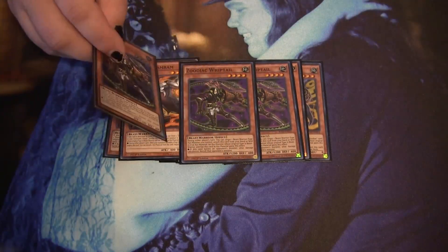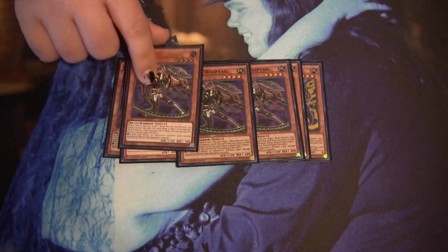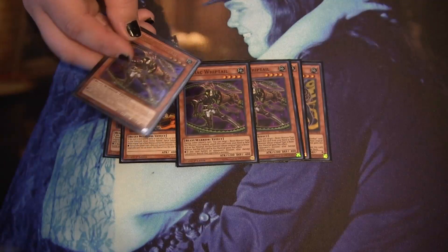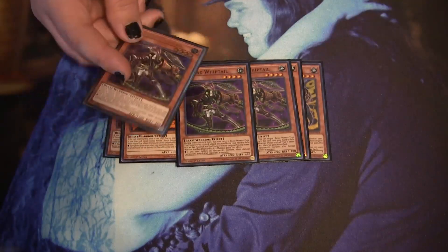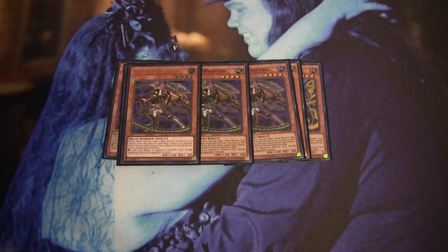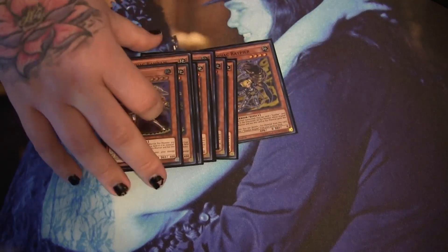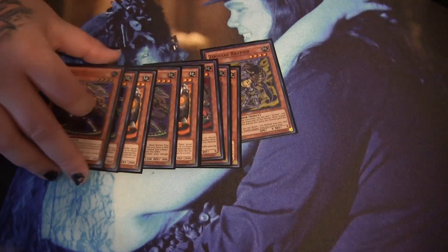We do play three Whip Tail — thanks to AJ for letting me borrow the ultra rare one. This is really good because it banishes cards, and they are quick effects so you can activate them at the damage step when your opponent can't really respond. That's why I like this at three. That's about ten Zoodiac monsters, which is the standard number for a Pure Zoo deck. I wouldn't go any more than ten because you need one for your starting hand and then one for your follow-up.